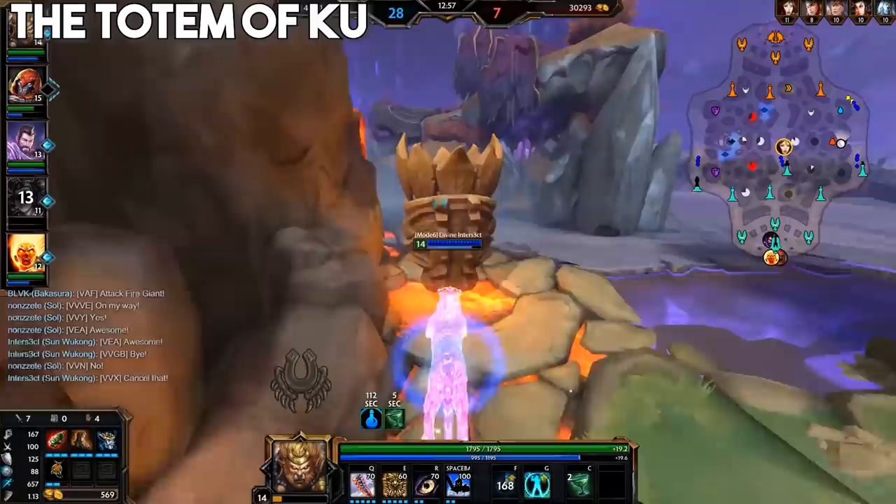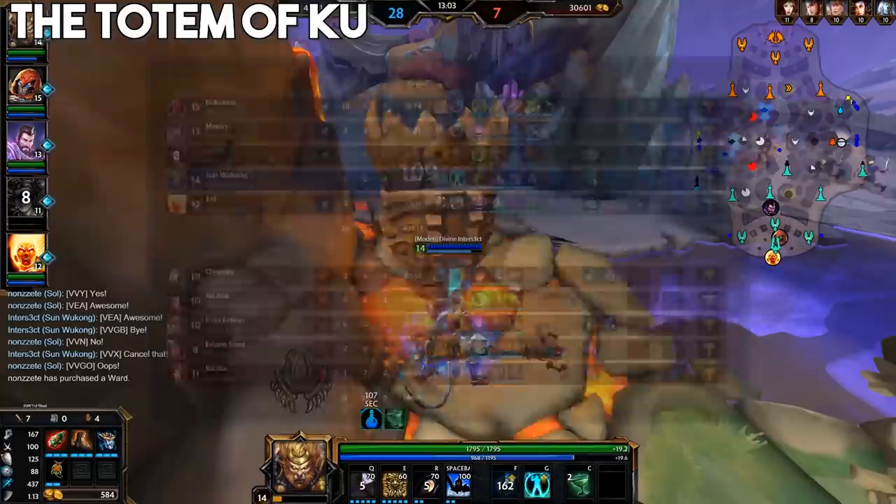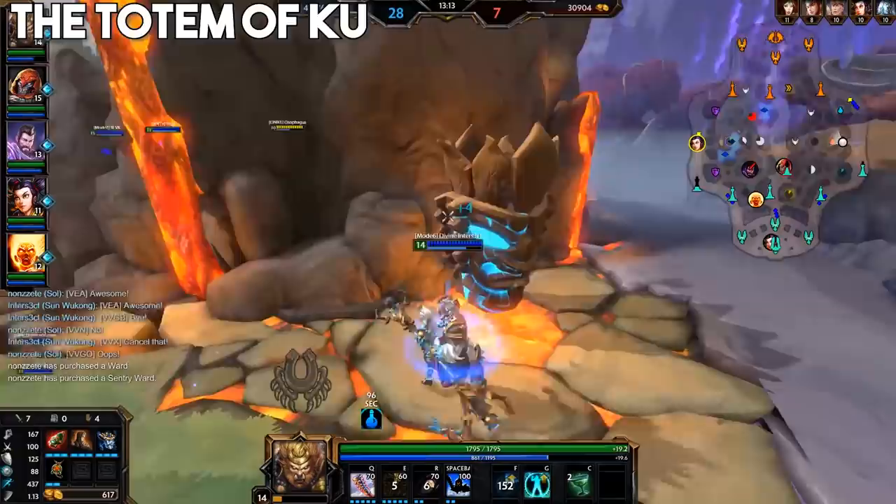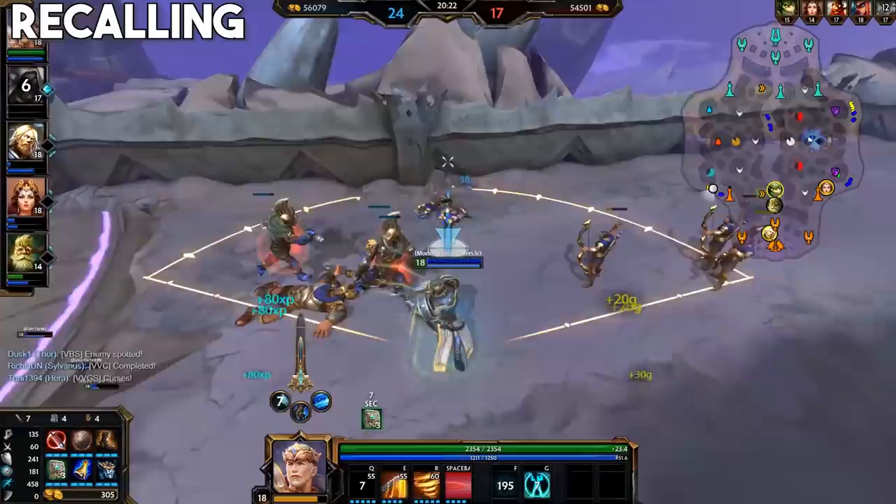The totem spawns at 1 minute in, so usually right as you're coming back to lane from grabbing the first blue buff, and will respawn 1 minute after it's taken with more and more health each time. So generally, after about 12 minutes or so it gets quite hard to kill and not really worth the investment, assuming it's been taken regularly throughout the early game. But if it's the only thing you can possibly do, it's still worth getting after that. And at 15 minutes, the totem despawns entirely.